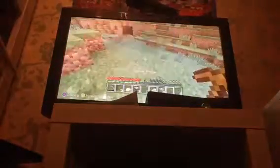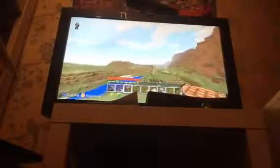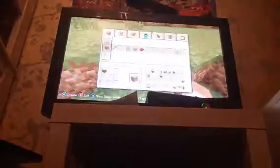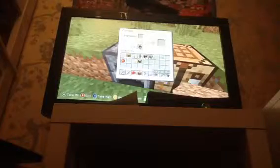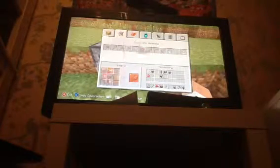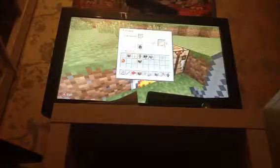We got three wool. Let's go — we're starting to get low and it's getting dark. We're going to make a bed and make a furnace. Put the raw porkchops in to cook. Whilst that's cooking we can make a stone sword. We probably need food quick.